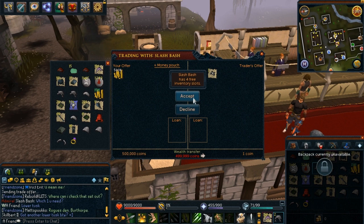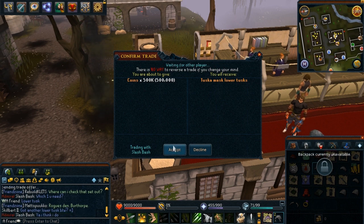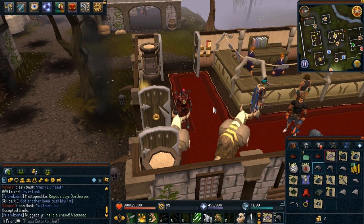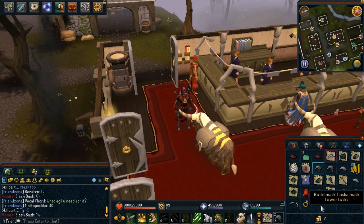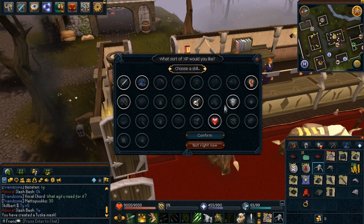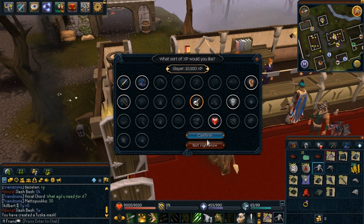It should not be possible to trade mask parts for any items, just like I do in this trade — that should not be possible. But because this guy gave me a noted mask part, the game allows me to do the trade. Otherwise it should tell me that this part can only be traded for another part. So let's build the mask. You can actually claim the experience — only combat. As far as I know, it's 45,000 on combat stats and 10,000 on slayer. And you can only use it if your level is 90 or above, so this should not be abusable by low levels.